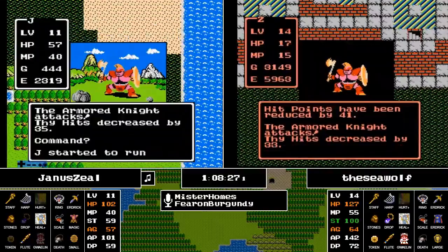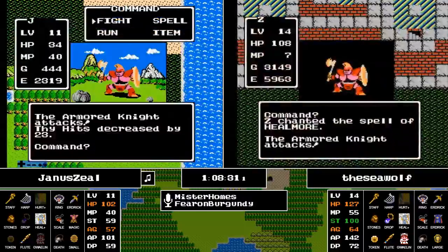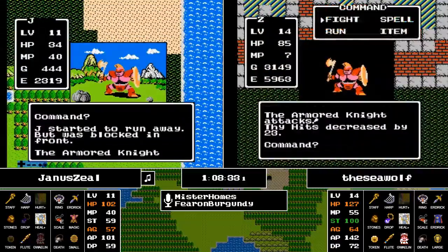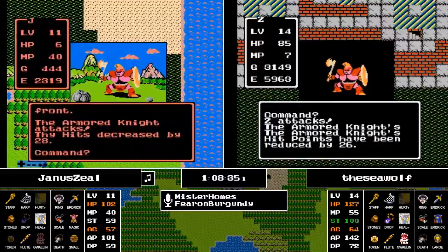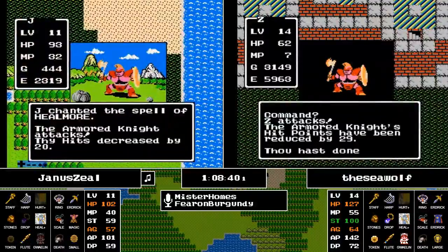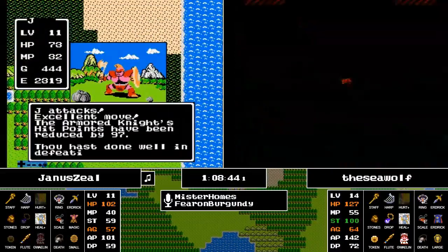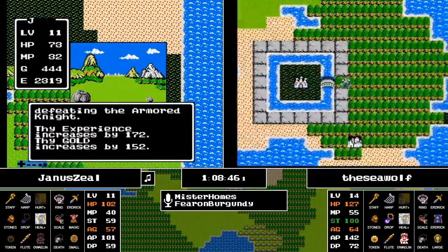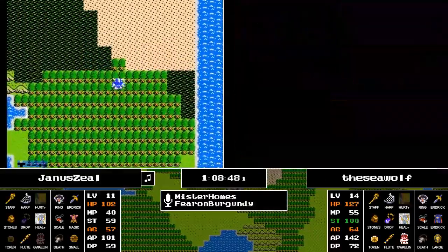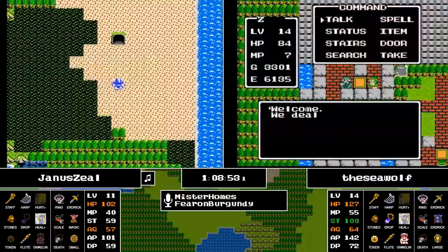A very beefy power gain for the Seawolf at level 14 — they're at 142 attack power. If they get down there with full resources, they could win. But with 64 agility, that's a tough ask. There was a Metal Slime right outside of Charlock Castle.